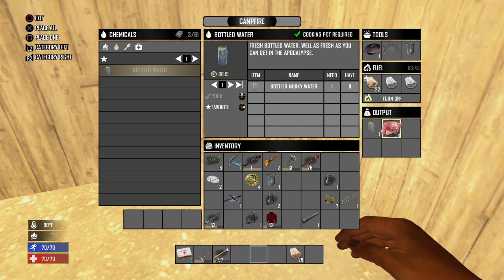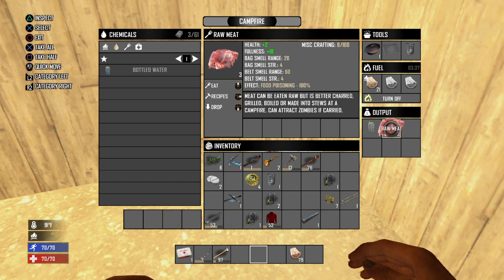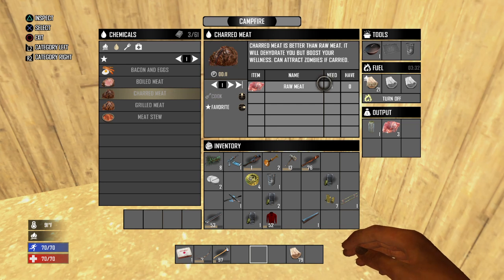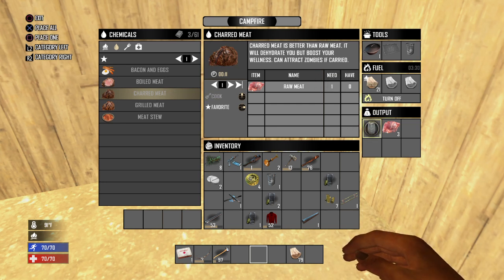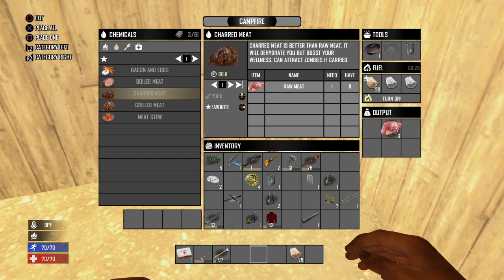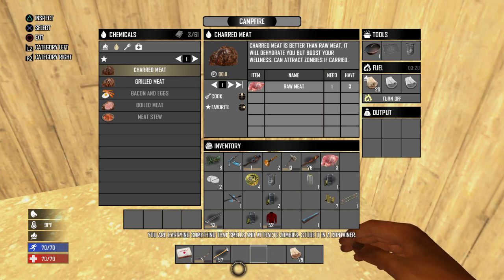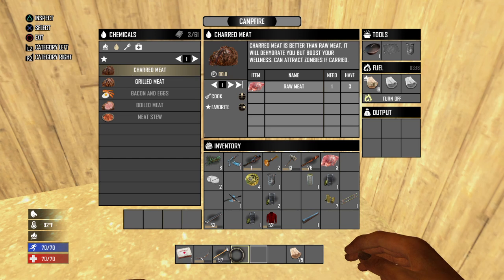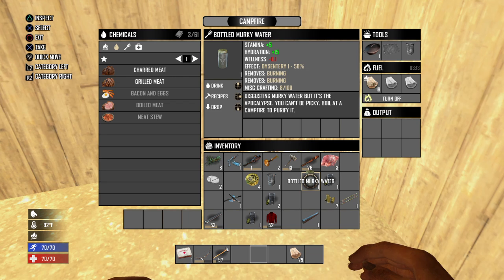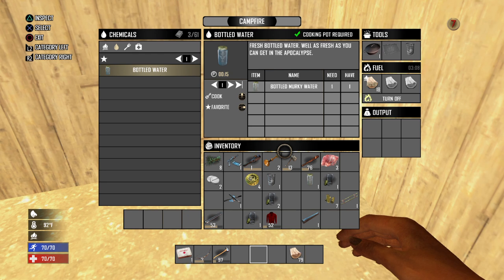For example, let me go to meat. If you go to recipes, 'charred meat' — it says zero as well, same as the water. What you have to do is actually have it in your inventory, your live inventory. So you click on it, hit recipes, go to whatever you want to make, and hit cook.